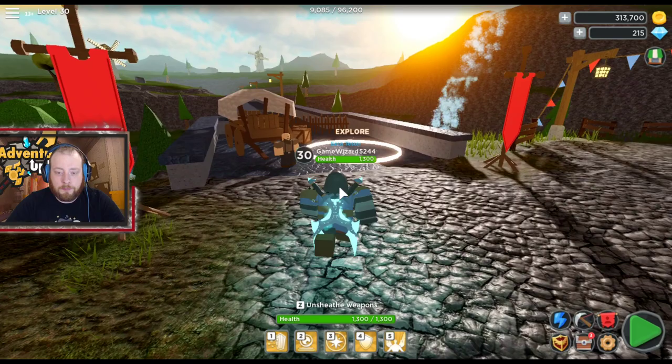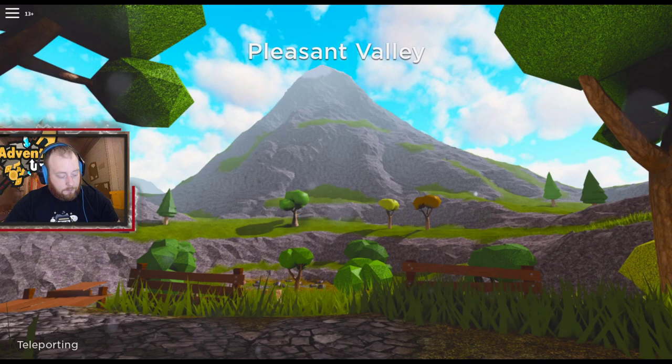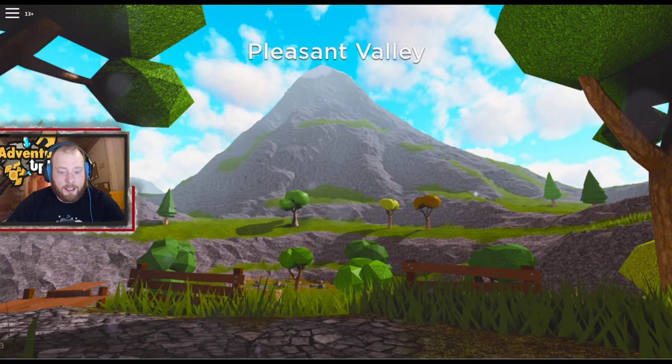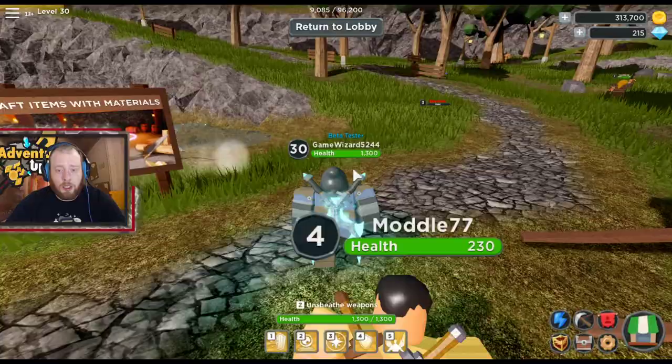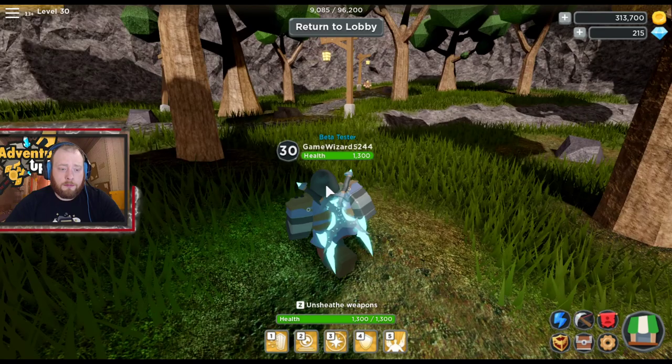Go right over here to Explore. Don't get dungeons and exploring mixed up — Explore is just for crafting. At first, level one, you're going to go into Pleasant Valley. Load that up, and in Pleasant Valley it's not all that pleasant — there's chopping down trees, finding ore, and outrunning zombies, spiders, and giant water blobs.